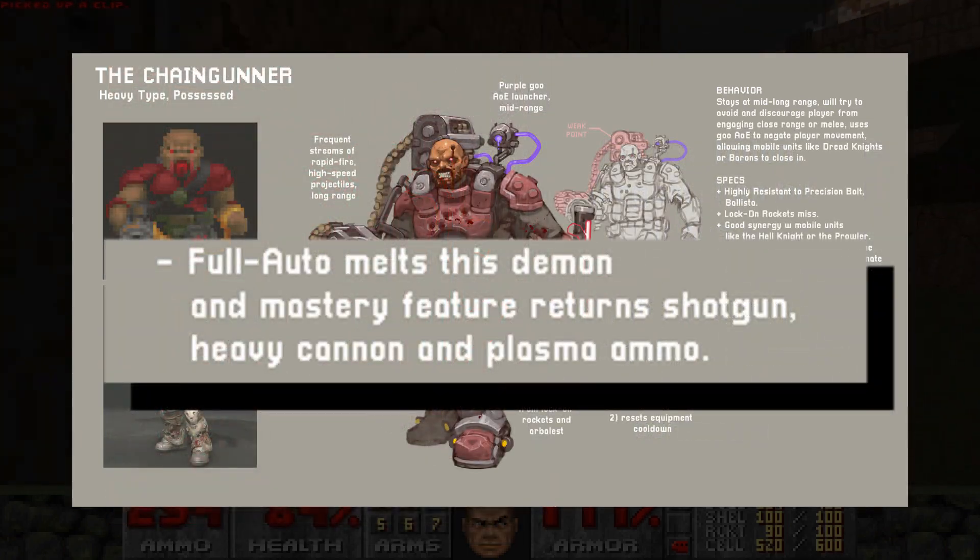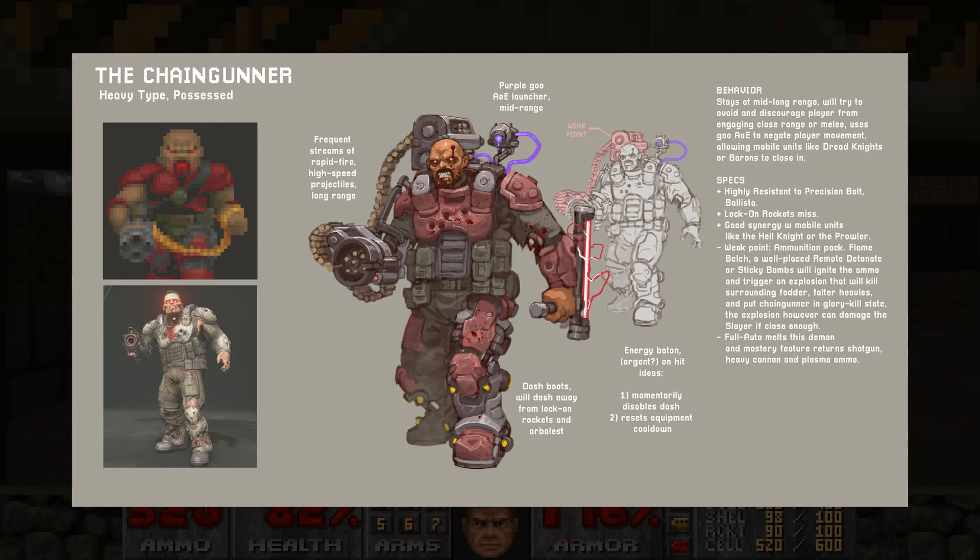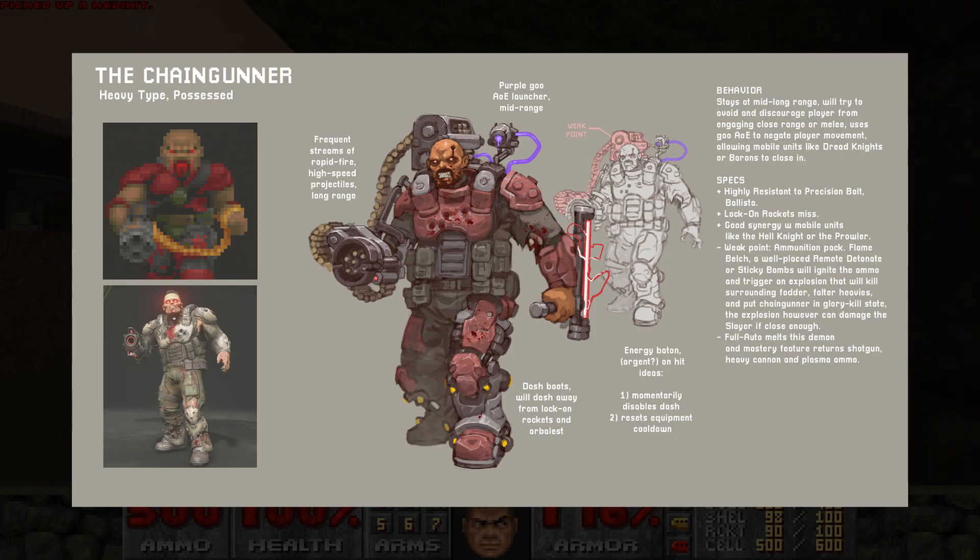The last thing to mention is the weakness to full auto shotgun, with the mastery returning not only 6 shotgun shells, but also heavy cannon and plasma ammo. Very cool idea, and it creates an interesting alternate approach to fighting him. You can take him out long range by sniping the weak point and comboing him, or you can get a little closer, risking getting too close to his baton attack, to pump him with full auto for that ammo bonus. Overall, I think Krom's ideas are pretty cool. There's a lot of directions id Software can go with this enemy if and when he makes his return. Maybe some of our ideas will be there, maybe he'll be something we haven't imagined yet, or maybe he'll just be a souped up fodder demon — really simple with nothing complex about him, appearing in large harassment numbers. Whatever it is, I hope we see him come back in the next DLC or in the one after that.